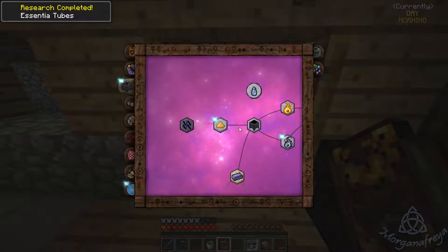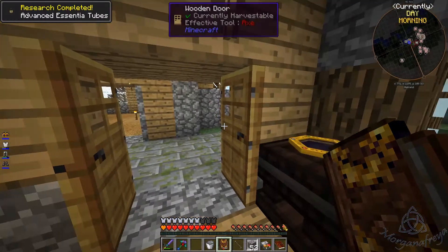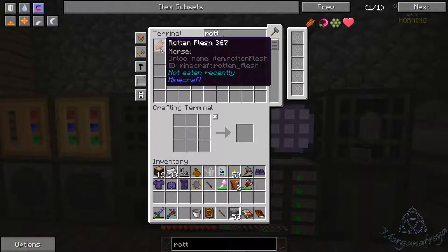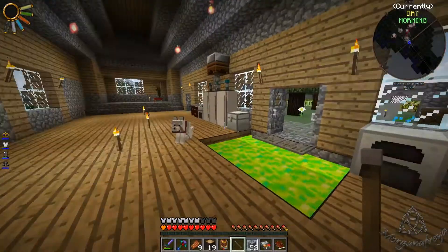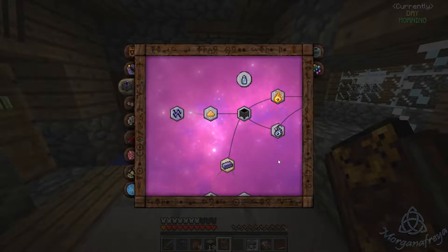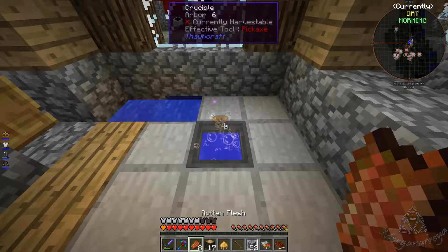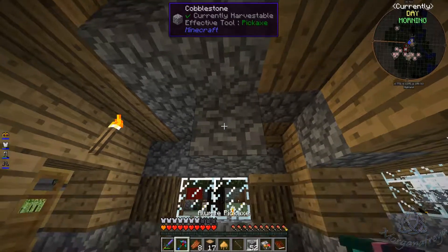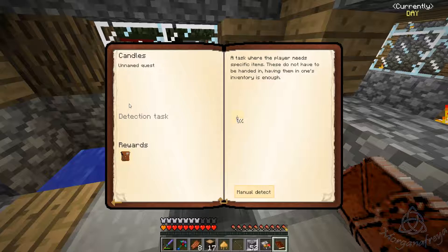So the next order of business — this one completed because I got it in a quest reward, that's right. The next order of business is to make Thaumium. We need greatwood and iron — four greatwood per ingot. So one, two, three, four... I did it again, threw in too much! Can't believe I just did it again. Yes I can.